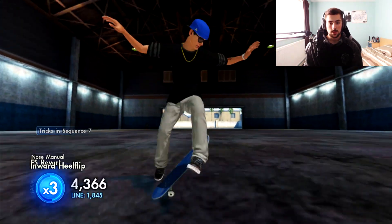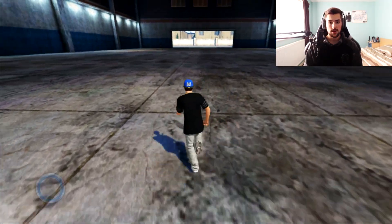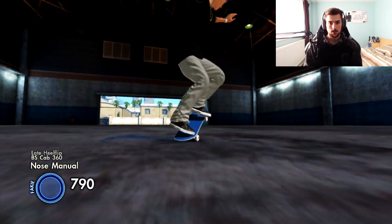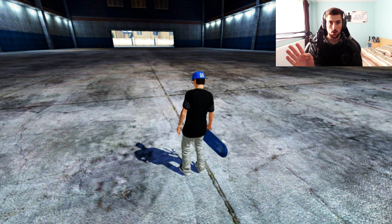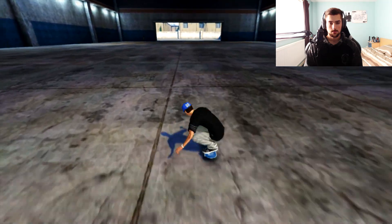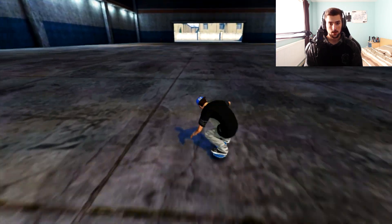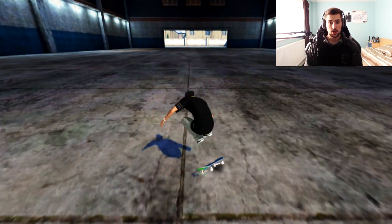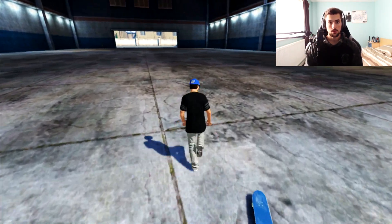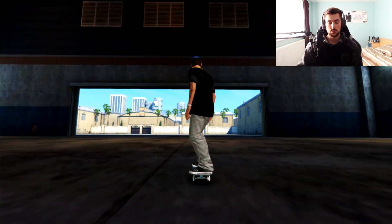Today we're doing the cannonball speed glitch tutorial. This glitch is quite complicated to do — there are different variations: just normal cannonball, cannonball with gesture, cannonball with RB, cannonball with RB and gesture, and gesture cannonball RB gesture. Each one progresses with a bit more speed.